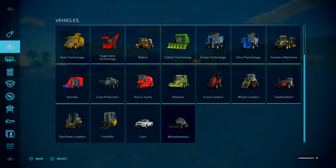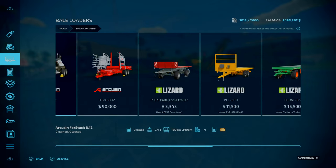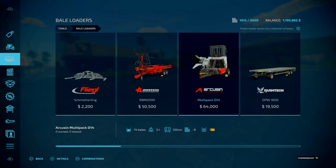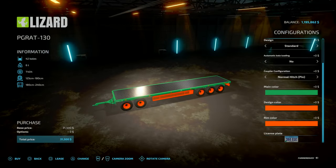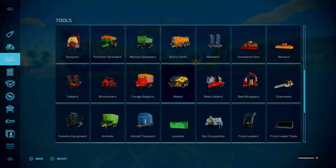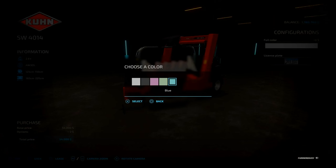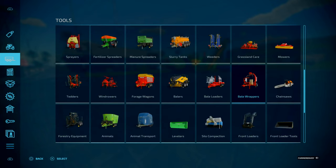Next we need a bell loader. I'm going to go with the base game stuff. We can load the bells on fine normally so we don't need auto loading. That'll go black like so - we should be able to load the bells on and sell them. Bell wrappers - yes, I'll go with full color in case we want to wrap square bales. We're down to 1.1 million.